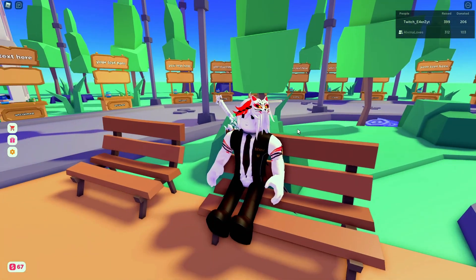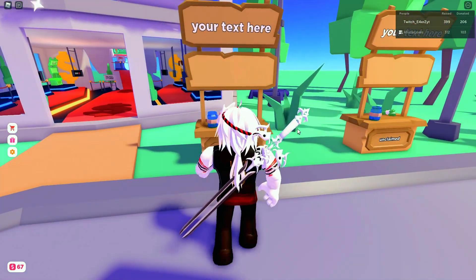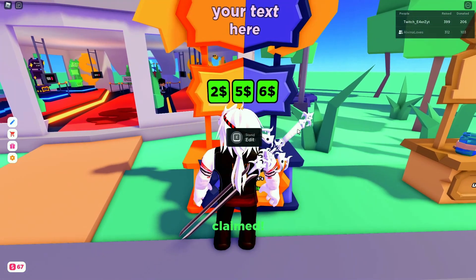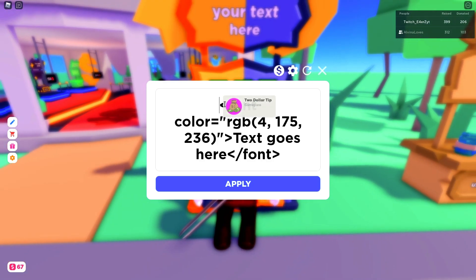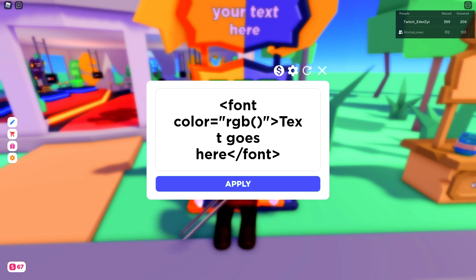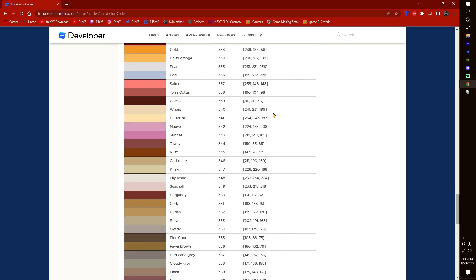Hey, what's up guys. In today's video I'll show you how to change text color in Place Donate. Once you're in game, click on the claim stand and click edit. Copy the code from the description. On the values, delete those and go to this website, which will also be in the description, and choose your favorite color.